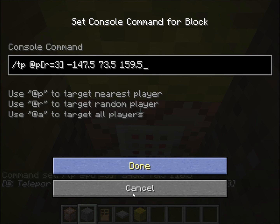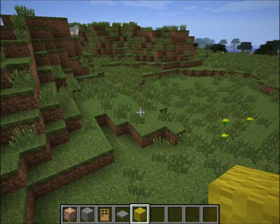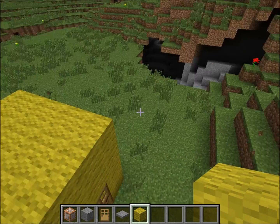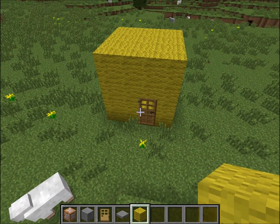Anyways, that is pretty much how to make a teleporter pad using command blocks. Please rate, like, subscribe and I'll be back next time with something interesting again. Thanks for watching and goodbye.